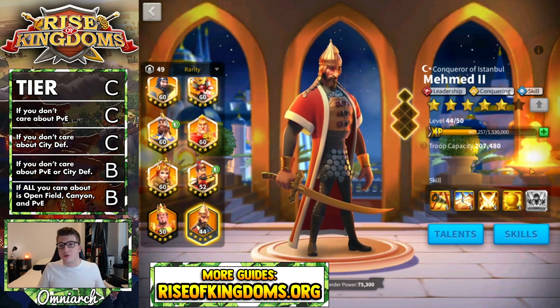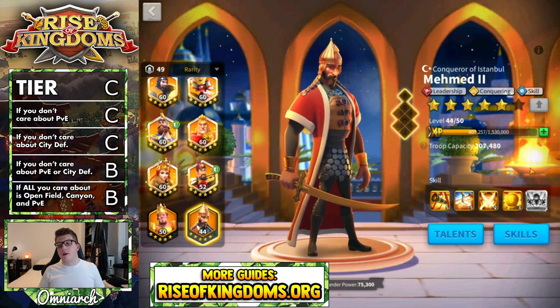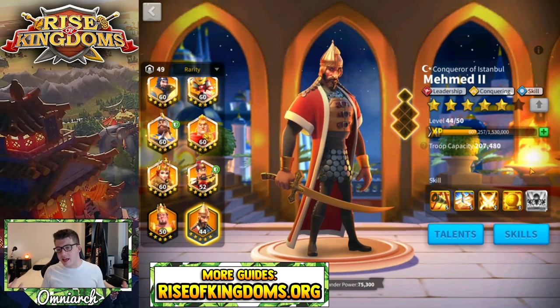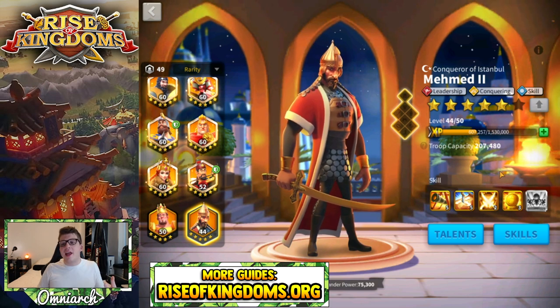I really wish they would make Mehmed a bit more powerful because he's just one of the coolest looking commanders in the game — he's got a sick beard, that amazing helmet, and the golden scimitar. His active skill with those cannons looks super cool. I just wish we could see a little Mehmed buff — maybe make his AOE a half circle like Ethelflaed. That wouldn't make him busted, it would just be nice.